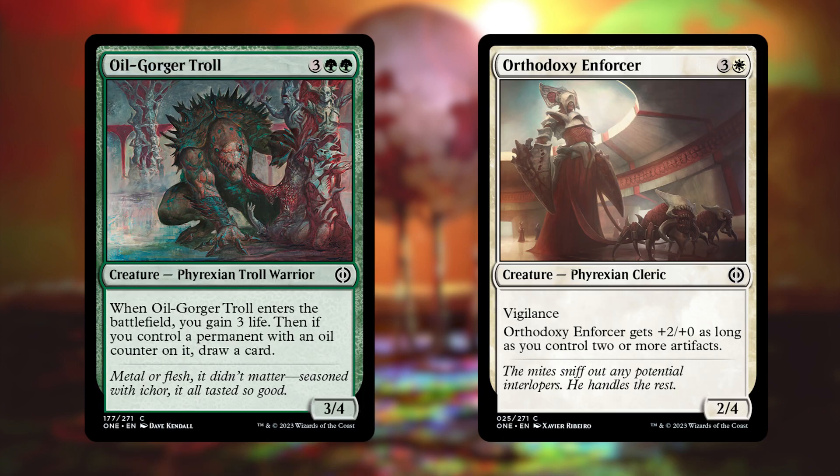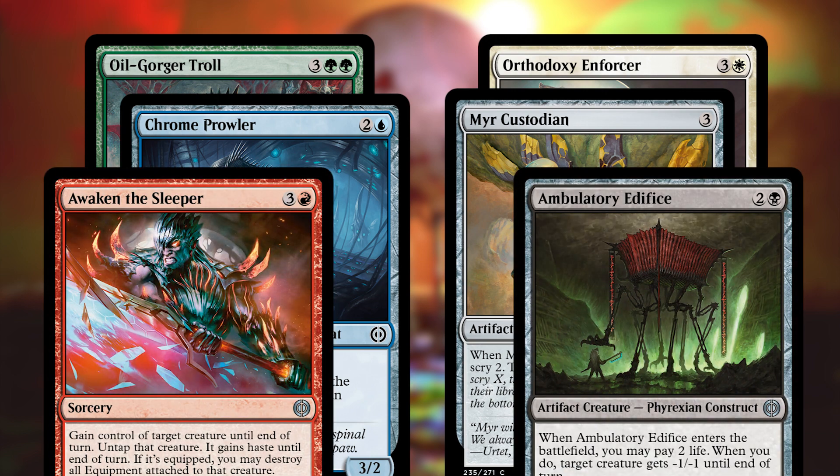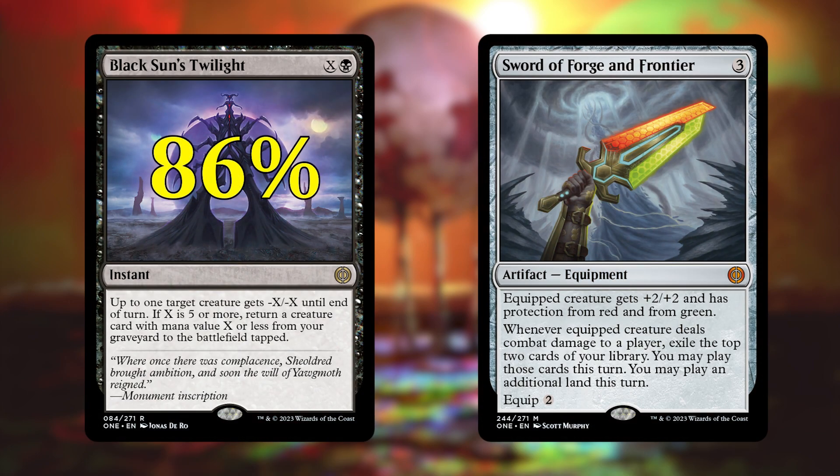You'll also get four traditional foil commons and two traditional foil uncommons, both of which should be the standard versions of the cards and not anything borderless or fancy or showcase or anything like that. Next, you'll get a foil that is either rare or mythic — a rare 86% of the time and a mythic 14% of the time. These are just the traditional foil rares and mythics, no special treatments, no special foiling.